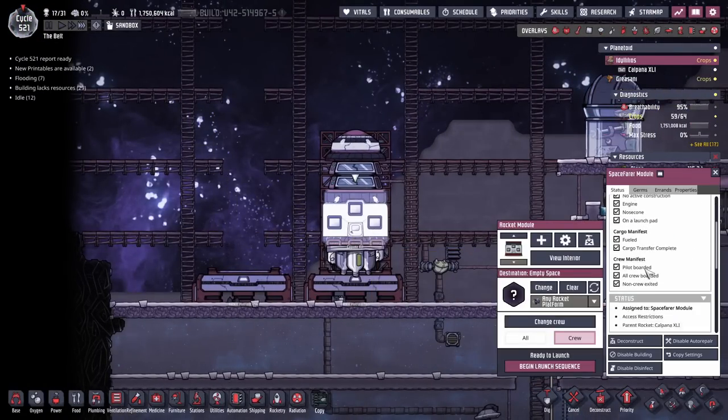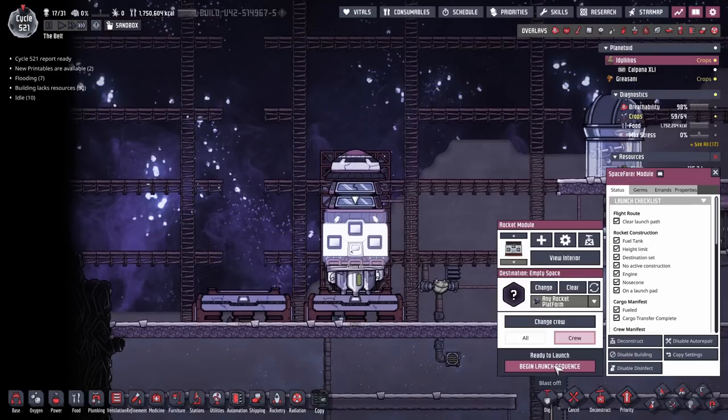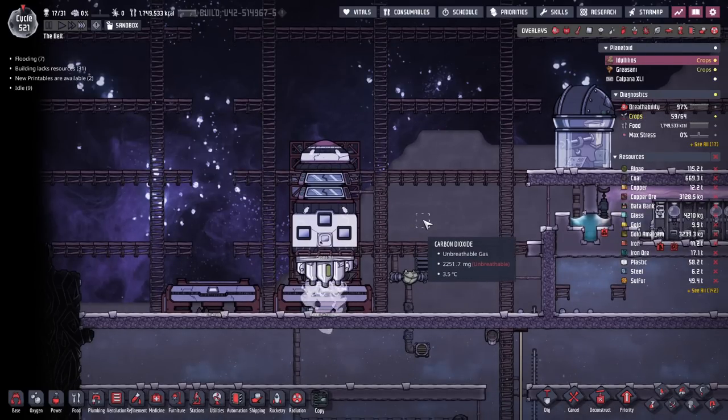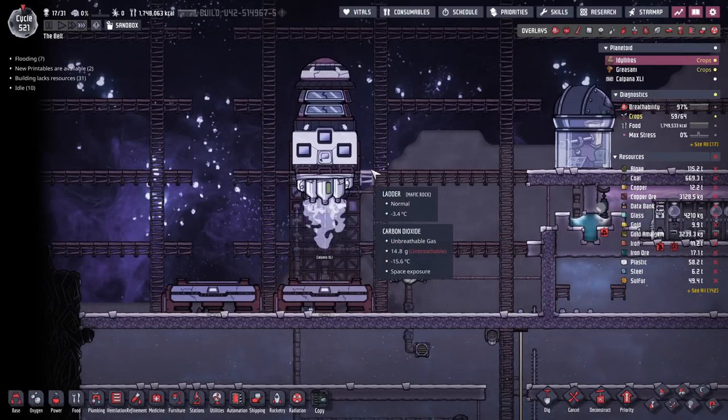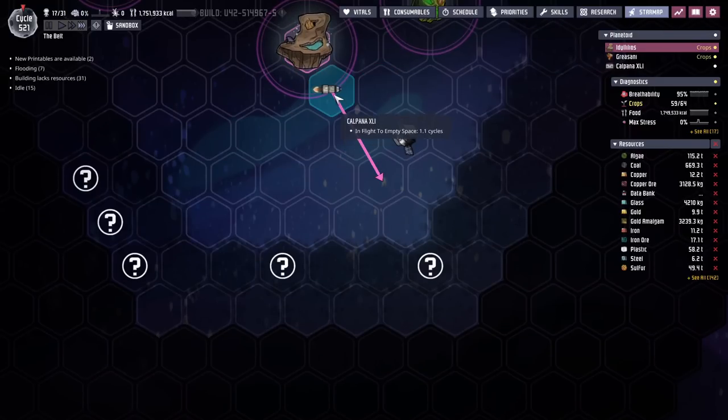Now we are ready to launch. Everything is green here — well, nothing is red — and we can start the launch sequence. Once they're in space, we need to make sure that they actually have something meaningful to do. They are coming up and immediately going into orbit.